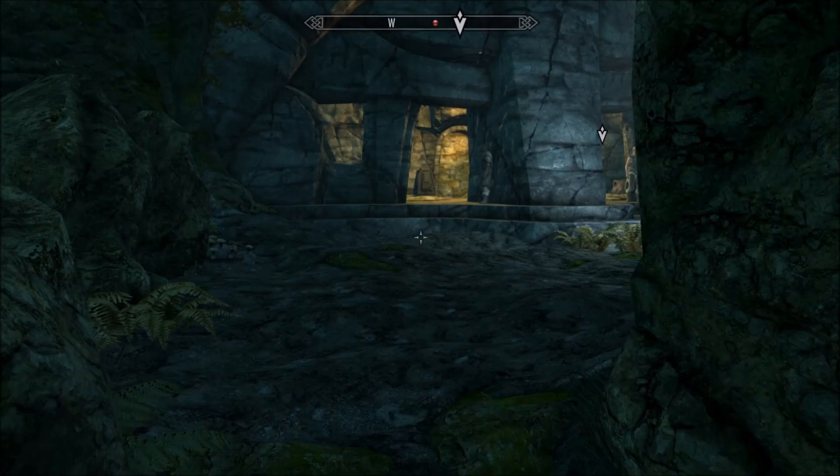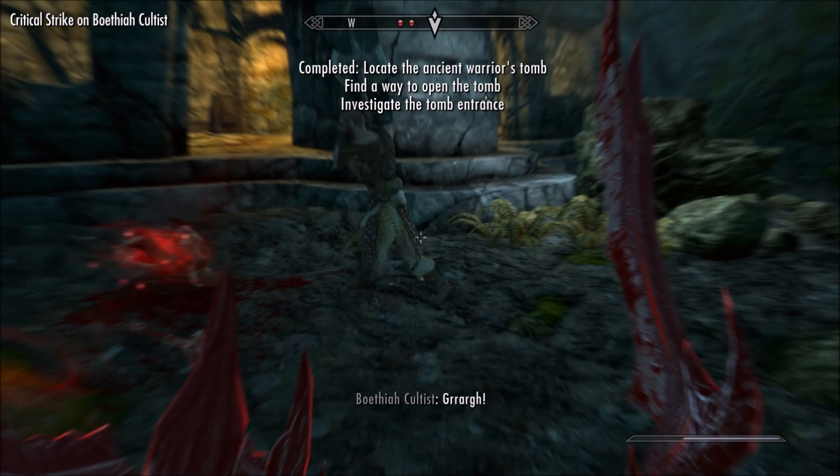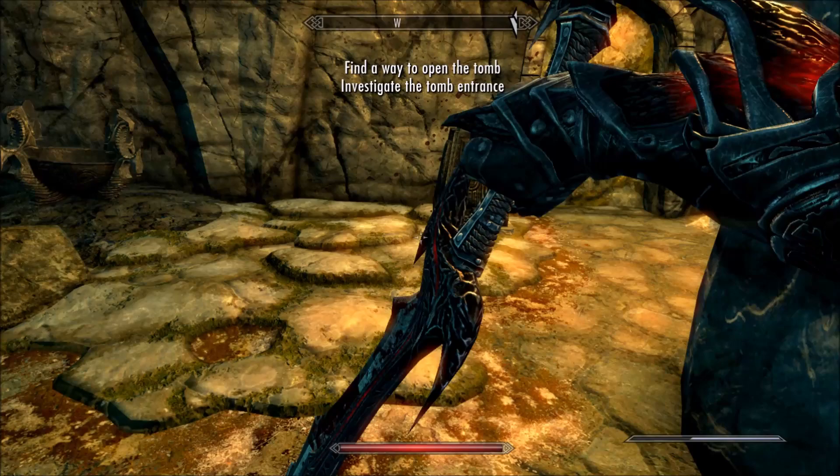It's a little cave area — make your way inside. Once you're inside, there are going to be three enemies that you're going to want to deal with very quickly. I have a level 50 character so we deal with them easily. After that, you're just going to want to make your way over to the right side and read more of this person's notes.